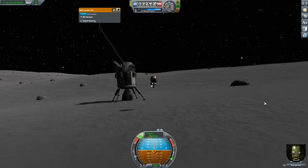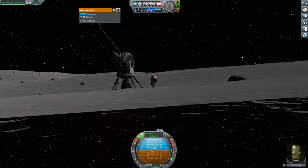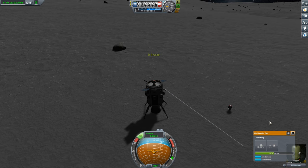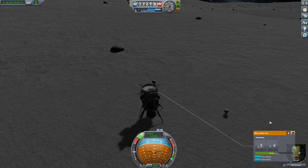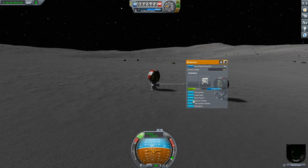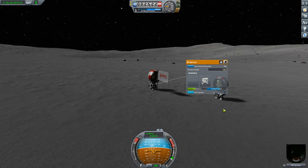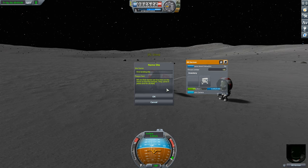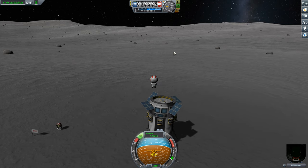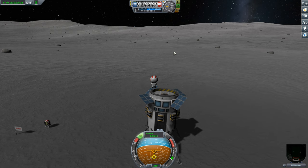Just turn on the RCS and the thrust packs will be activated. With the controls A, S, D, W, Shift and Control you can maneuver your Kerbals. With Bill now joining the EVA as well, it's time to plant the flag. So now it's official — it's the first landing spot on the moon for Bob and Bill, and the start of a full new alpha moon base. After this it's time to take Bob and Bill back into their new base for a good period of rest, so they are as fit as possible to start some exploration.